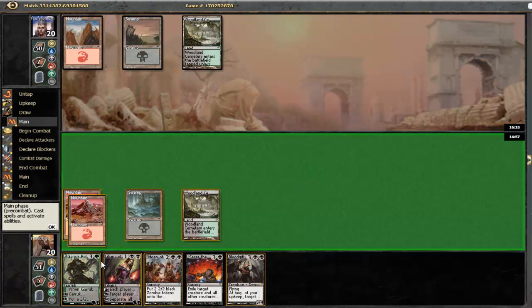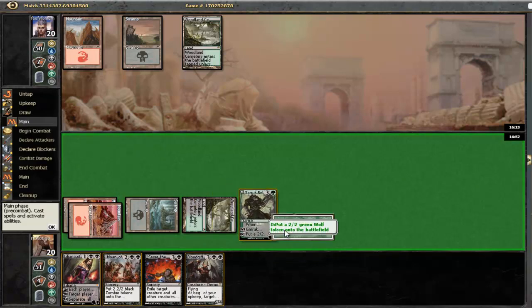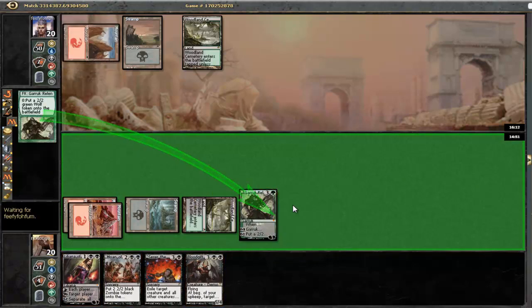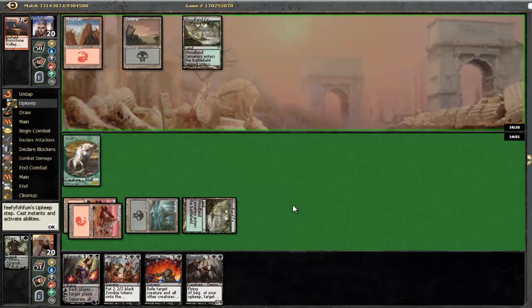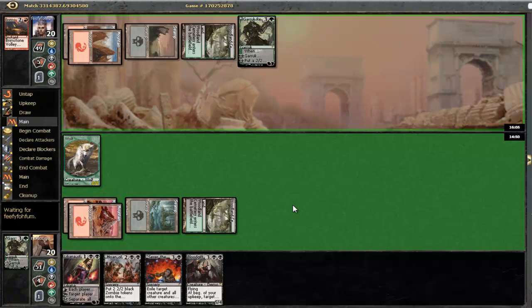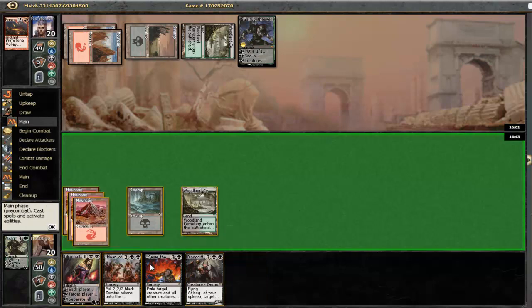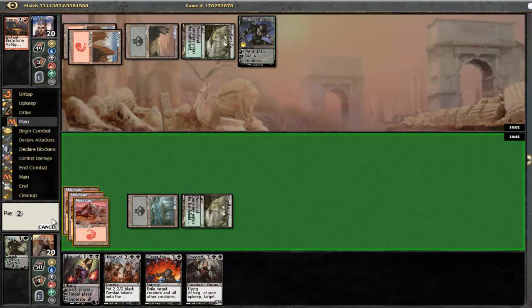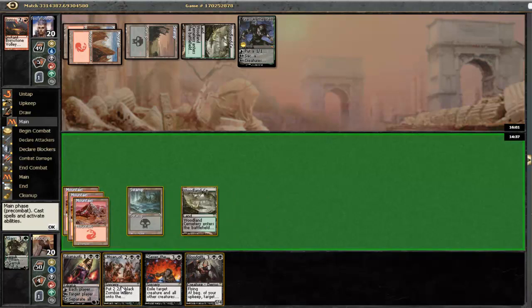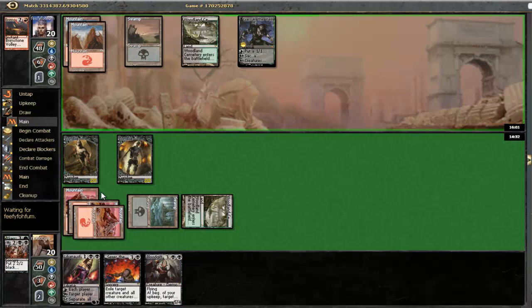Land. Let's play a Garruk, make a token and hope he doesn't have a burn spell to deal with our Garruk. He does. He will likely play his own Garruk here at this point. Yep. He chose to do that - that's interesting. Let's play a Moan of the Unhallowed. Or maybe we could play a Bloodgift Demon, but I think Moan is better to just take out his Garruk.